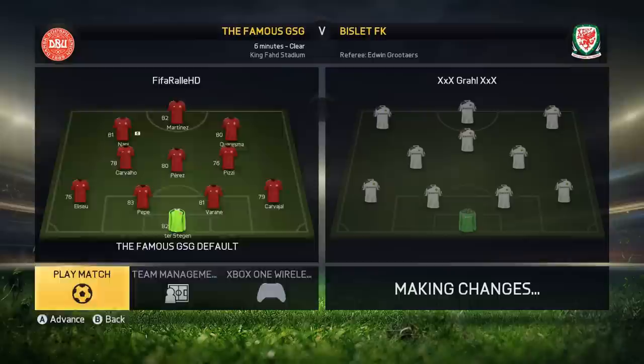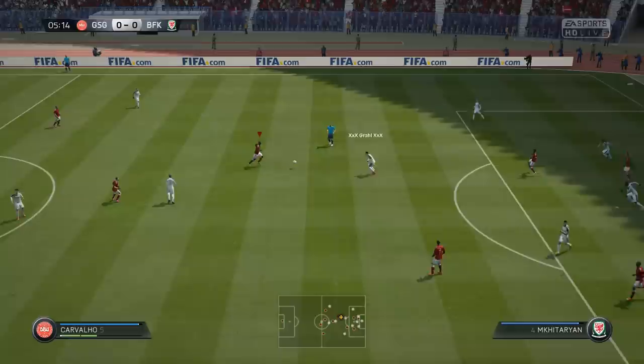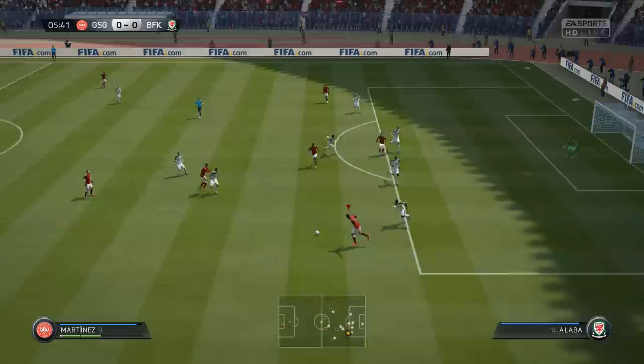A pretty good team, I'd say — 4-3-3. He had Royce, Shaqiri, Lewandowski, Goetze, Mkhitaryan. Yeah, a lot of good players overall in this side. But we'll get started in the fifth minute.